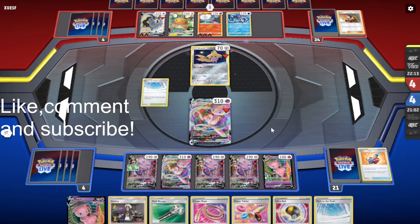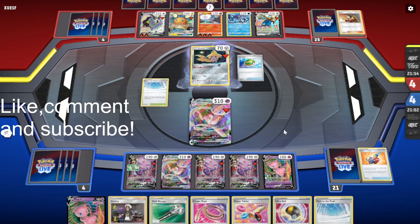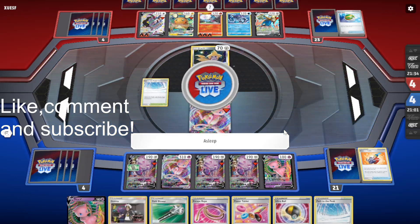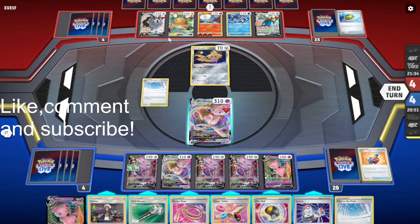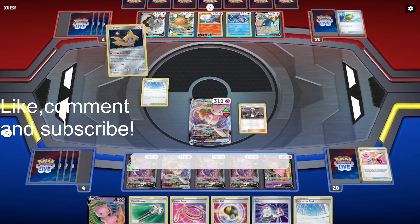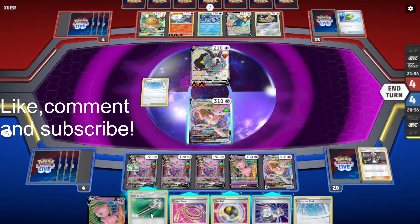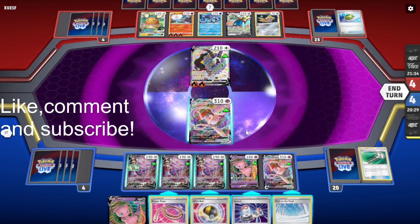You need seven energies to discard, which is a lot. They're powering up the Dub Wall. It's all for a Zacian — interesting. I'm not sure why they're playing that. I guess it draws them cards if they go first and use Intrepid Sword, but it doesn't seem that great in this kind of deck. Okay, they got nothing. I'm pretty sure we can just take the game from here. I'll Field Blower this Path to the Peak in play just in case they Marnie us and we brick because of the Path.